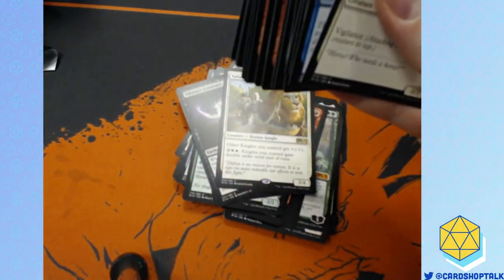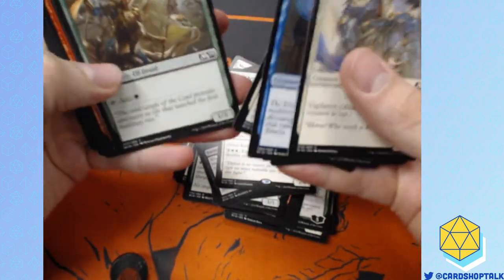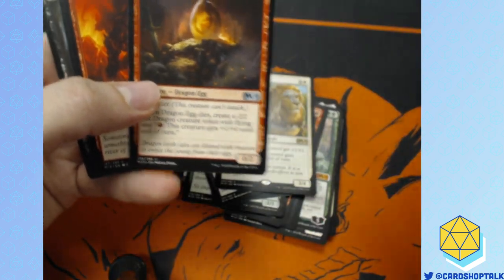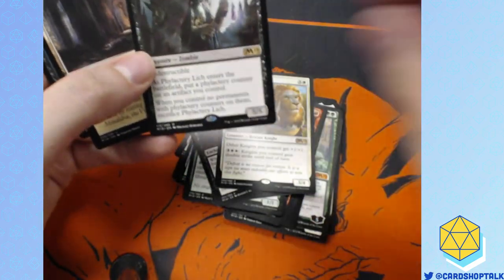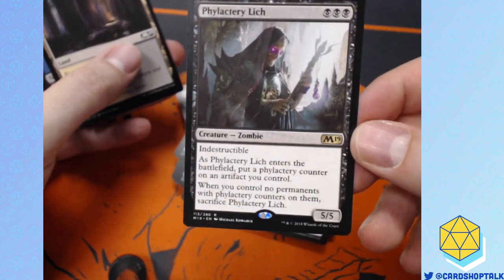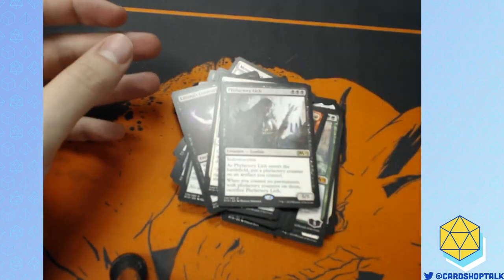We're going down the line here. Another Skeletal Archer. I like Smelt. I don't know why they reprinted it — we're moving away from artifacts, but maybe we're going to see more. Phylactery Lich. I was talking to a player the other day — they were really disappointed they opened a foil one of these. It's a cool card, cool art, pretty fantastic. Actually a beater in limited, but other than that, not so great.